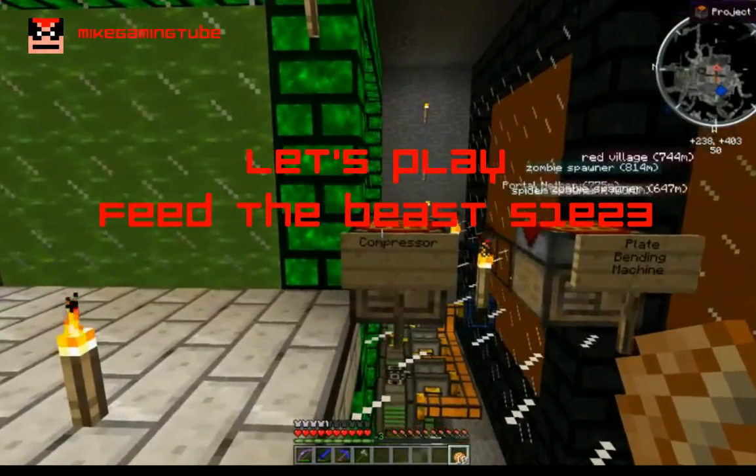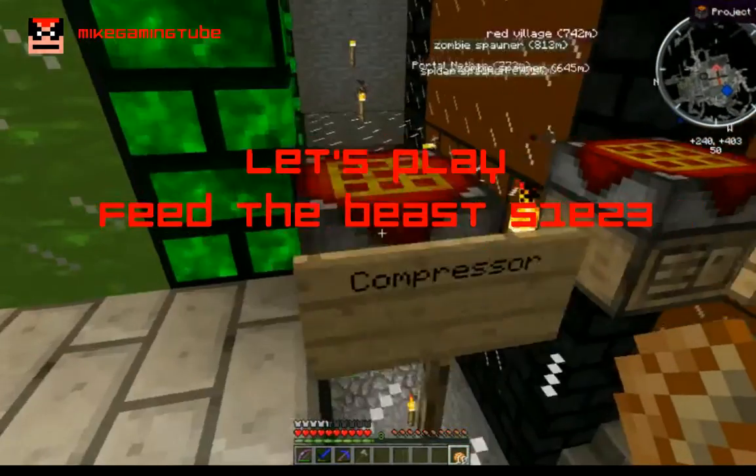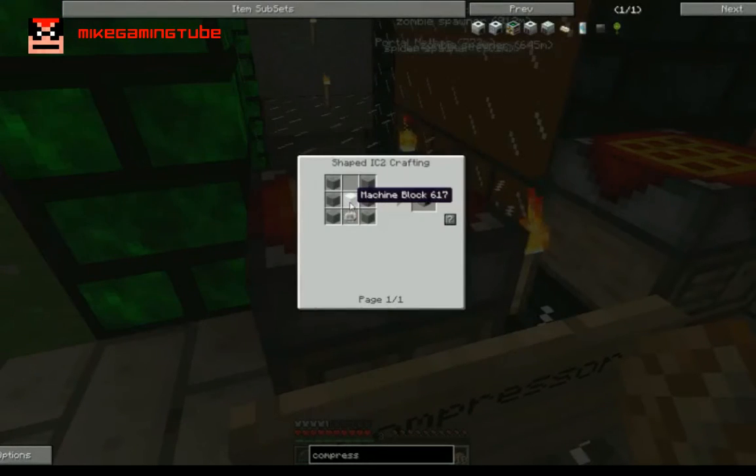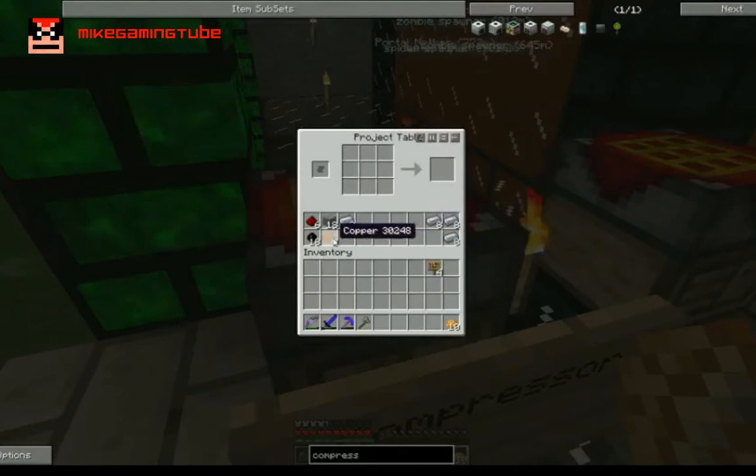So the first machine is the compressor. The compressor is a really simple machine to do. For the compressor the only thing you need is a machine block, some stone and an electronic circuit. And I have all the materials that I need right here.